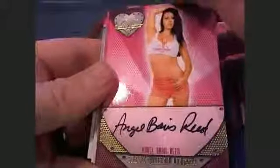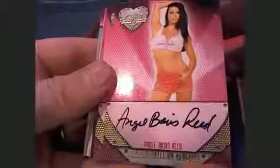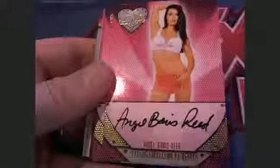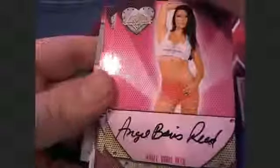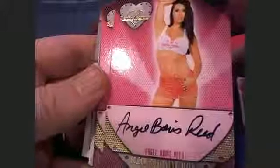Here's an Angel Boris Reed, letter R — and that is Fred P, coming out to you. Is that a one of one? That is, in fact, a one of one — looks like a three but is in fact a one of one. Good catch, man — that's a one of one. Wow. Angel Boris Reed, letter R — originally thought one of three, it's actually a one of one. Very nice.